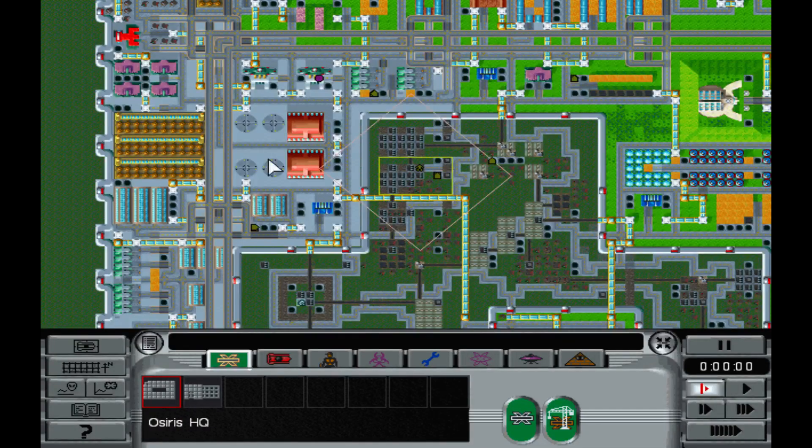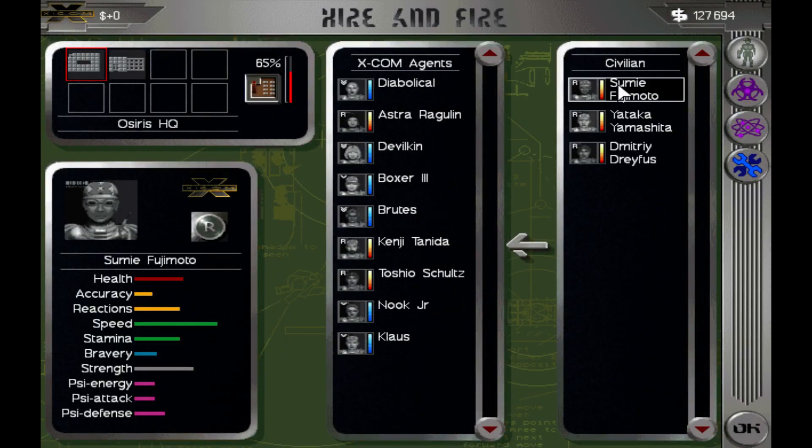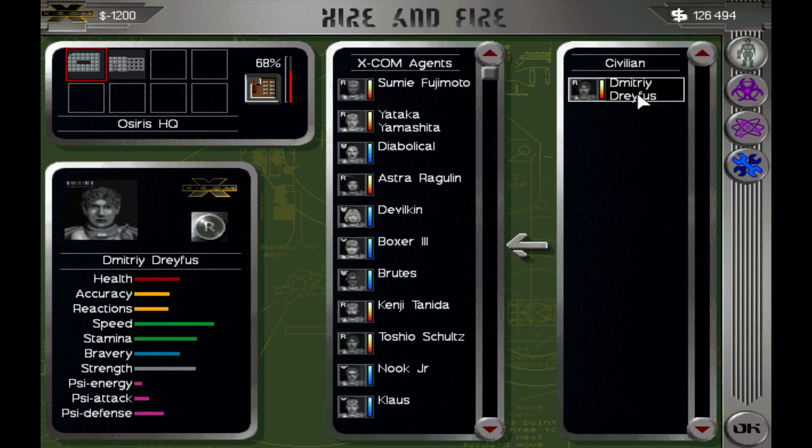We are positioned correctly. Let's take a look and see if we can buy anybody. We do have more people — should I take them? Yes, I will. Sumi, Tataka, Dimitri.